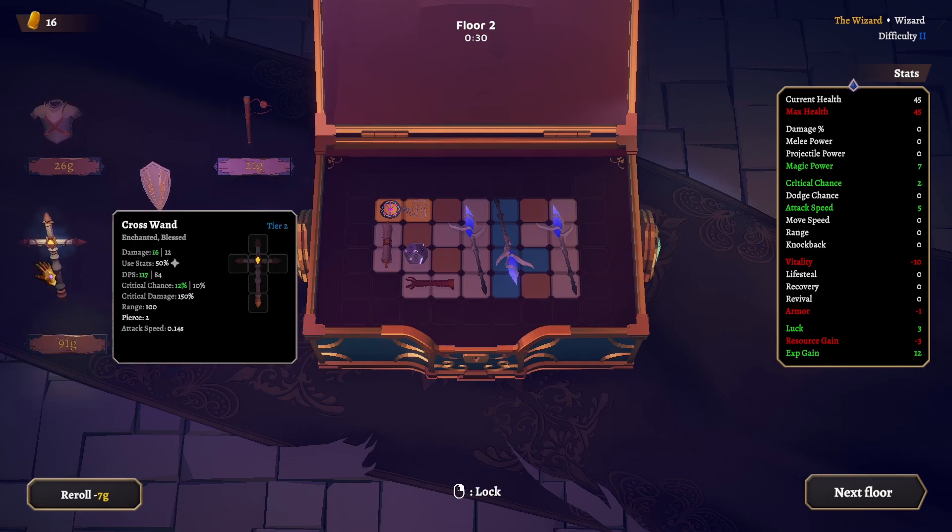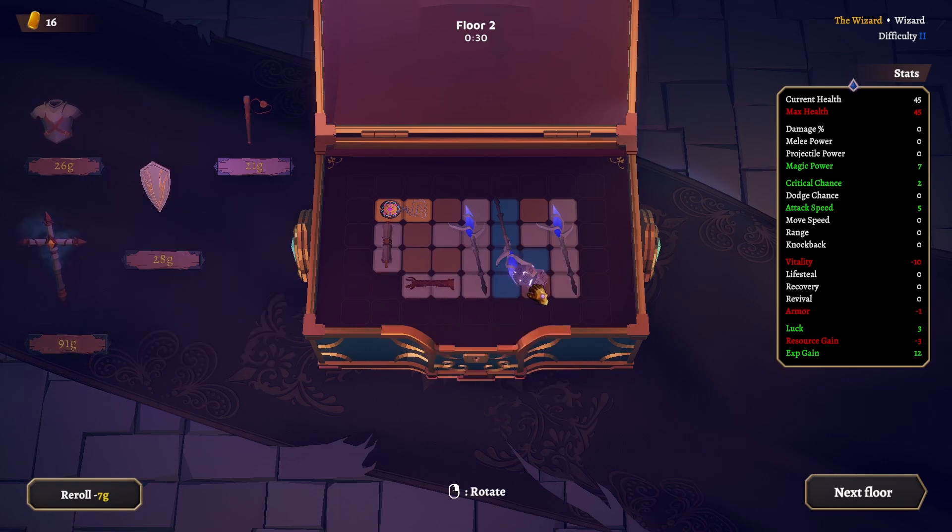Enchanted! This is a cross wand — enchanted and blessed, piercing. I want this, and it's tier two. We should lock this in. Let's move things around and see what we're missing in order to get that. I like the energy shield.